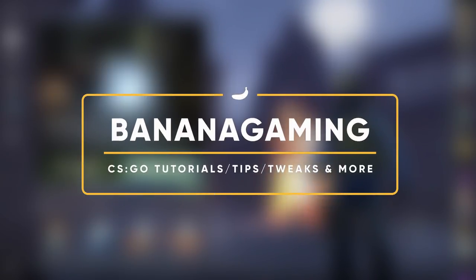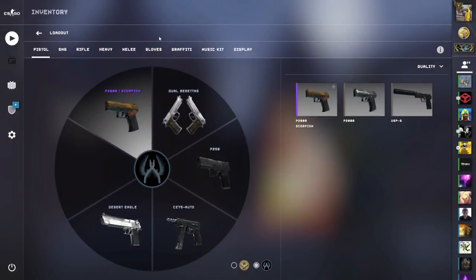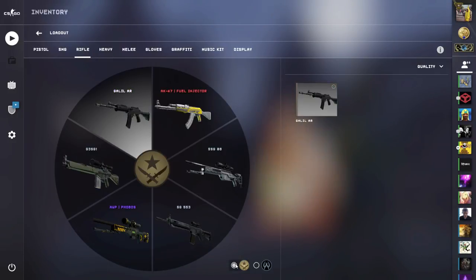Hey guys, salut mes amis och hallå gubbar, Maxime here. If you wanna check out part 1, you can find it down below. This is part 2 of getting my yellow inventory back. A lot of you guys wanted to see part 2, so here it is.